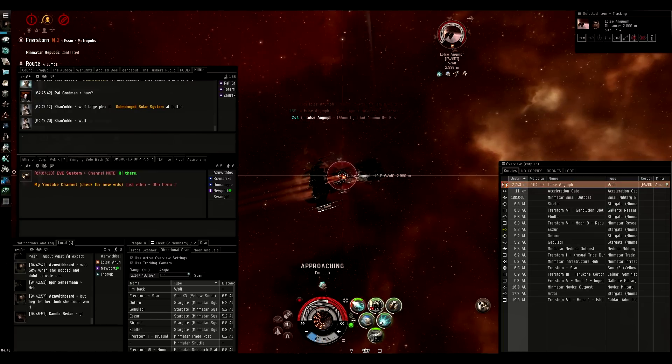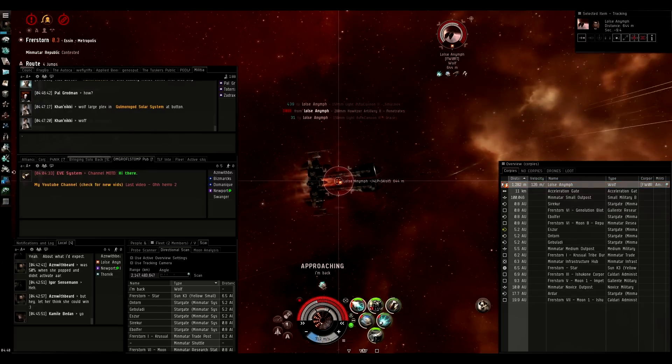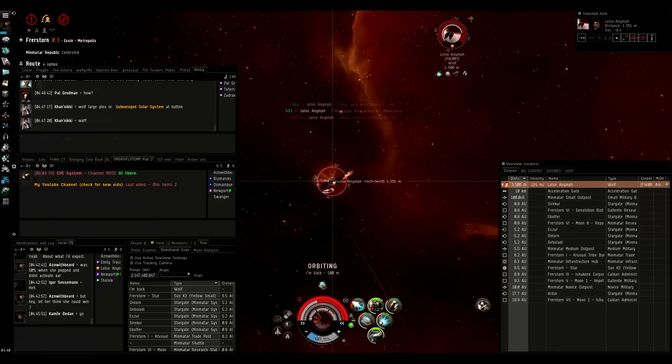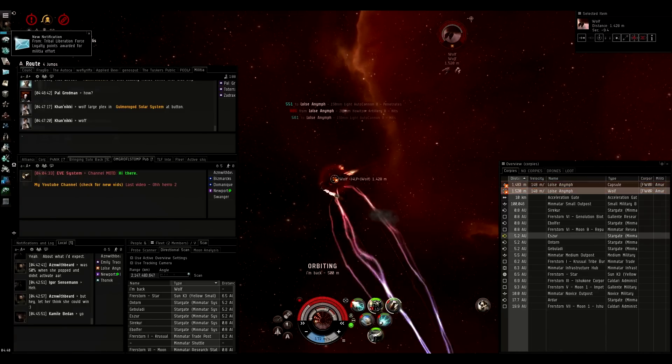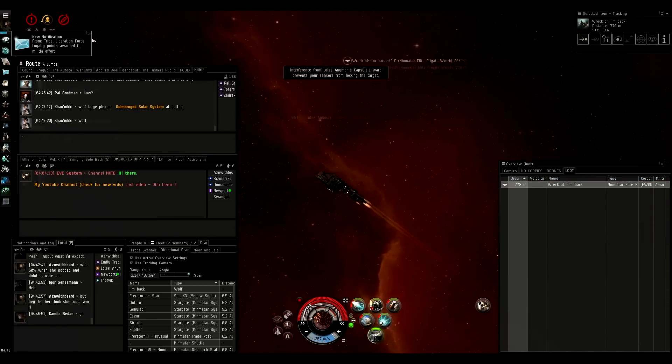Scram, web, guns — and at this point he's tackled and kind of screwed. I turn off the heated module so I don't accidentally burn out my scrammer or web. I overload my ancillary armor repair and it explodes soon anyway.